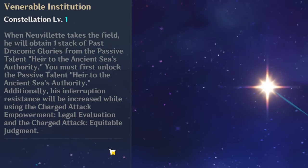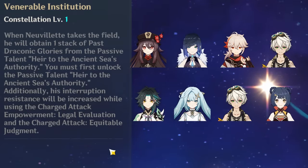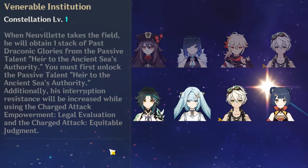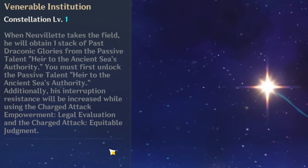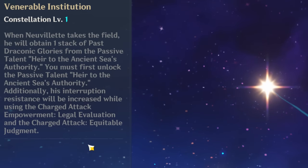Even in other Genshin teams where Zhongli is very synergistic — like Hu Tao, Yoimiya, or Xiao — he doesn't really get used in their super speedrunning teams. With Neuvillette, it's only a matter of time before a higher DPS teammate option emerges. Whether that comes in a few months or a year, when Zhongli does become replaceable, this interruption resistance buff will be a lot more noticeable. Overall there is so much power budget in C1 and it impacts Neuvillette in so many different ways — it's very strong.